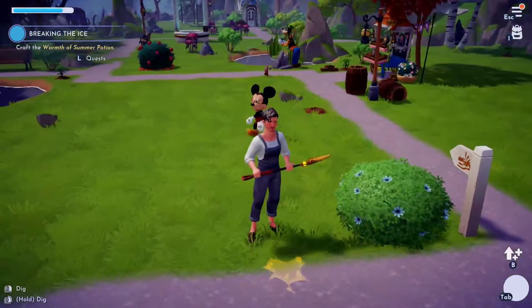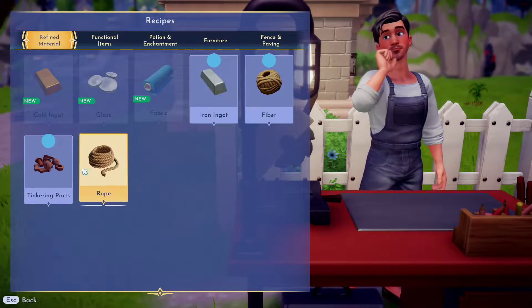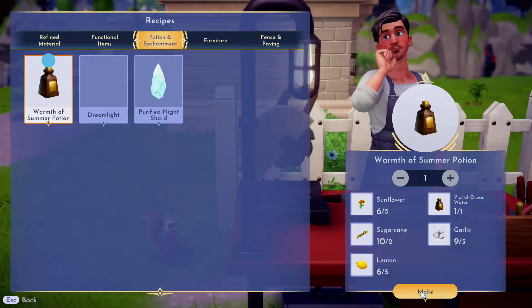I still have Mickey with me who's just hanging out. He was with me in the last episode as well, he's just chilling so I can get his friendship level to max. Let's head over and we have to build this warm potion which requires a lot of resources actually.